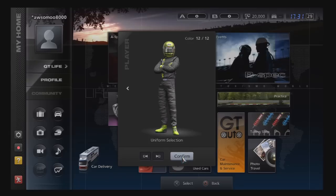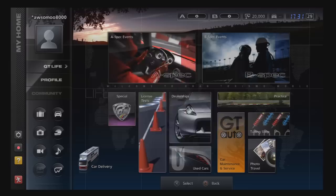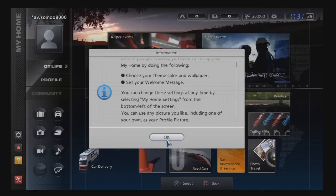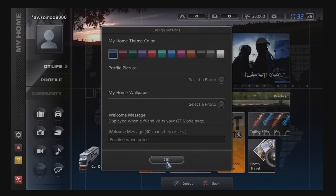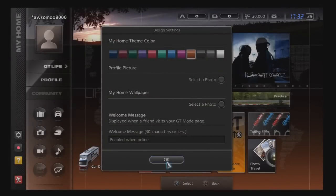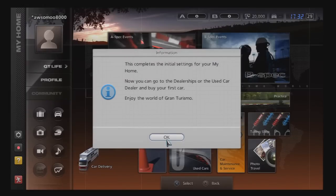I picked one before — oh yeah, this one, that one looks sweet. Before you get started, you need to set up your home: choose your theme color and wallpaper, set your welcome message. You can change these settings at any time from my home settings. You can use any picture as your profile picture. I've never done this before. Oh, I'm going with orange — oh yeah! We'll stick with this wallpaper. This completes the initial settings. Now you can go to the dealerships or the used car dealer and buy your first car. Enjoy the world of Gran Turismo!